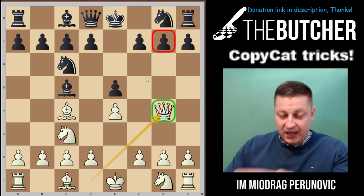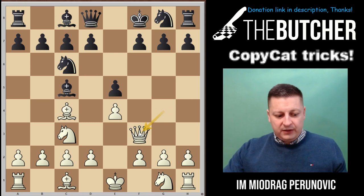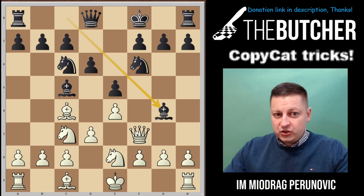If they play king f8 to defend g7, watch out — they now threaten d5 to attack the queen with the bishop and win the piece. You've got to go with queen f3, threatening a mating attack on f7, a scholar's mate. They go knight f6, you go knight on e2 to stop knight e4. They can play knight d4 to harass the queen, and they go with d6, you play d3, bishop g4.